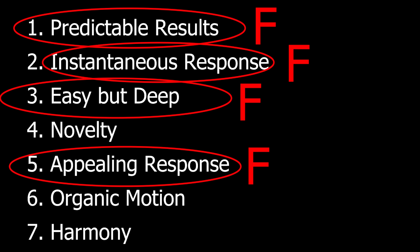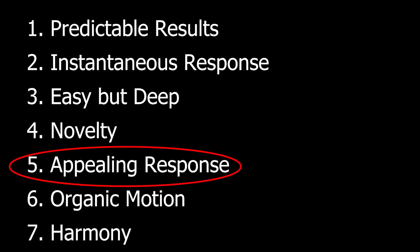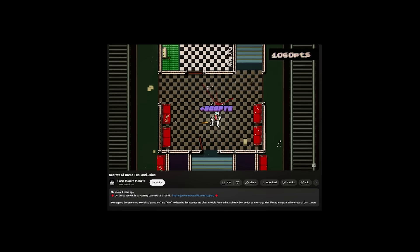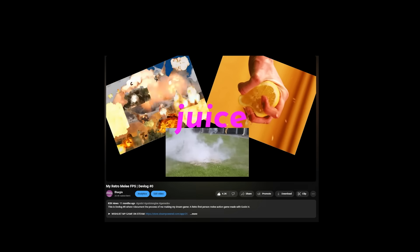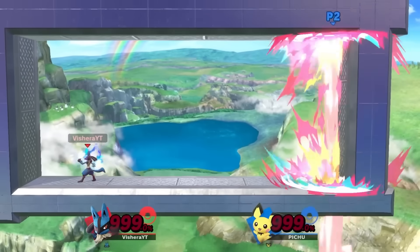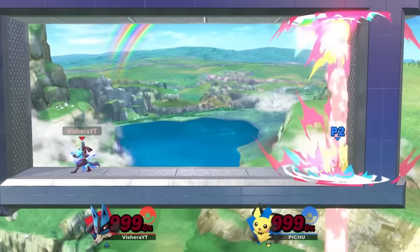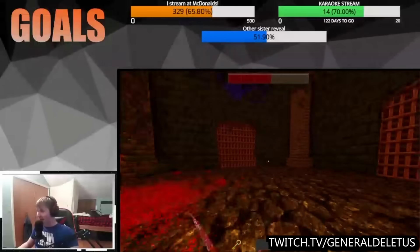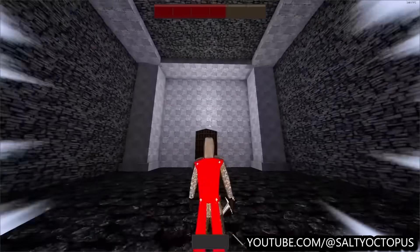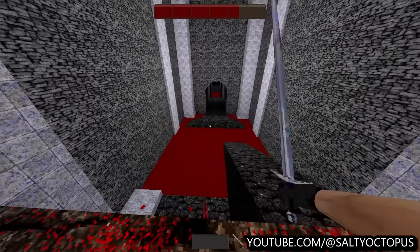I want to start off by talking about appealing response, because I think this is what most people think about — myself included — when we think about game feel. Appealing response is just an academic way of saying juice. Game Dev Toolkit has a great video on it. I like to think of it as what gives your mechanic that initial zing that makes it satisfying to use — what makes people go, "Ooh, there's a dash mechanic. I like the dash. That was neat. I want to do it again."